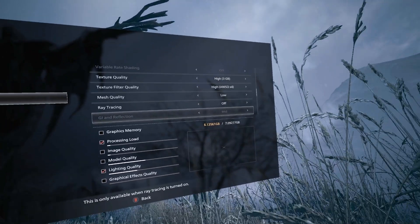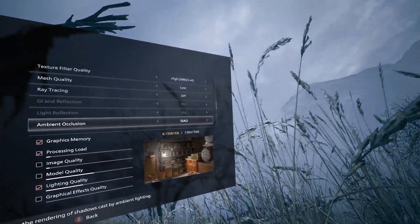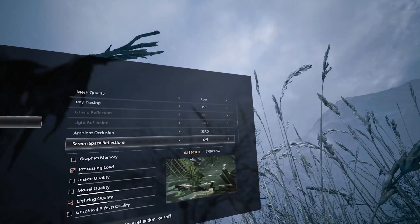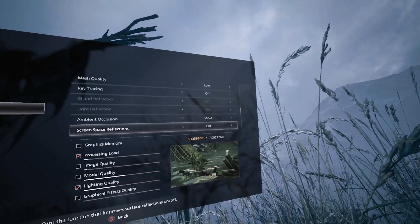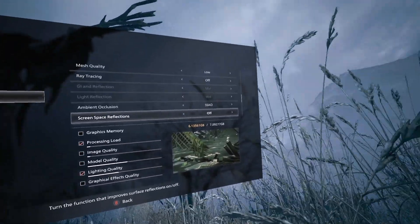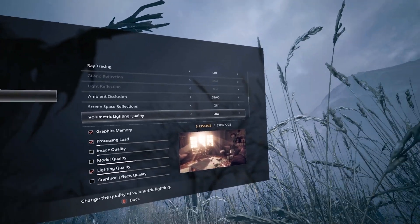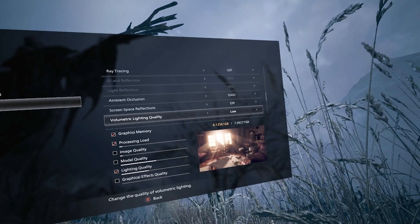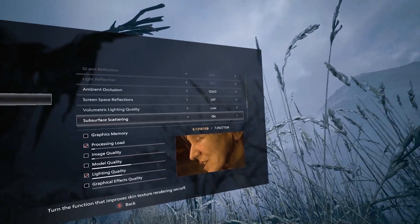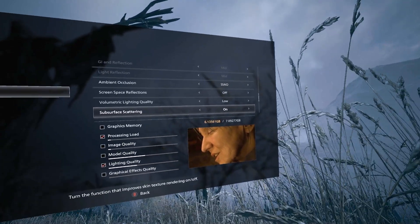Mesh quality: low. Ray tracing: definitely off. Ambient occlusion looks really pretty in the headset — SSAO only works correctly, looks good, and doesn't cause overhead, so go ahead and choose that. Screen space reflections look like crap in the headset — everything looks glazed. When you capture it, it doesn't look like that in the capture, but in the headset it looks glazed and takes a performance hit, so don't do that. Volumetric lighting quality: keep it on low — trust me, even if it runs in some spots, other spots are more graphics-intensive. Subsurface scattering: turn this on — it affects how skin looks, and you're in VR getting really close to faces. It doesn't take that big a performance hit and it looks really good.